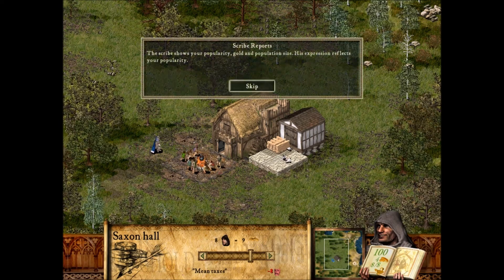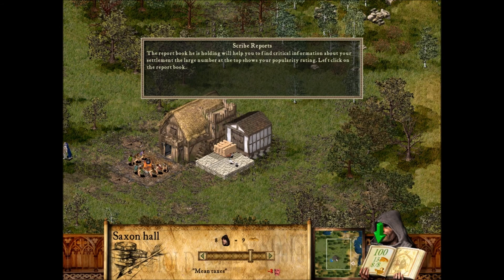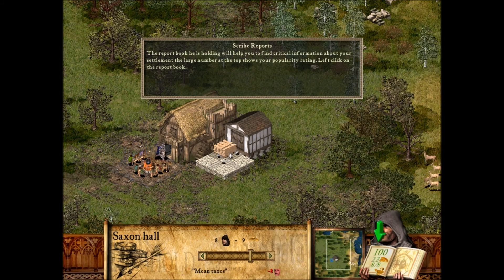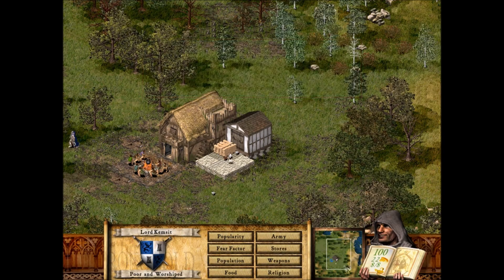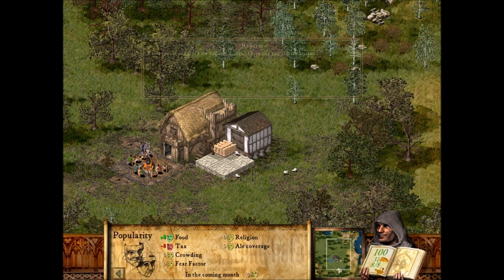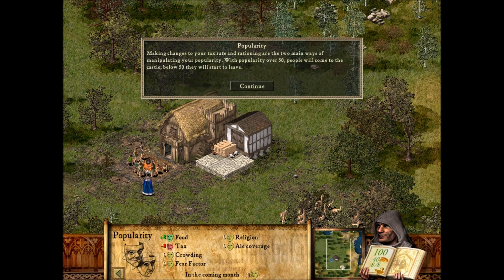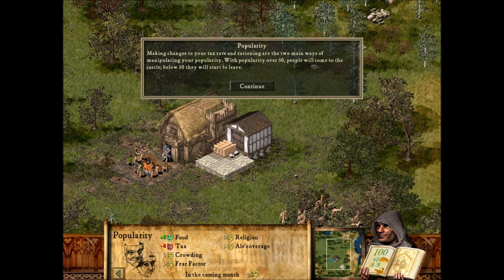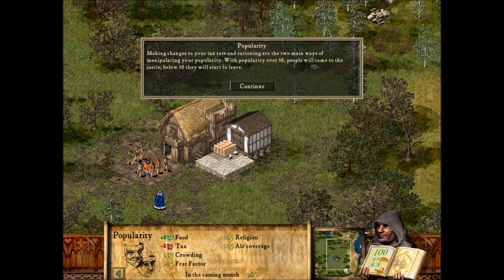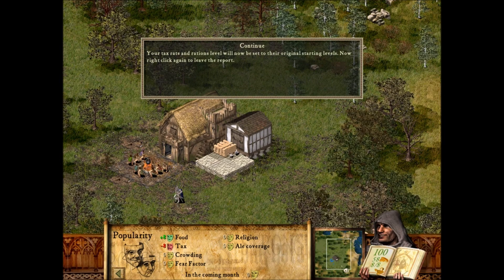The scribe shows your popularity, gold, and population size. His expression reflects your popularity. The report book he is holding will help you to find critical information about your settlement. The large number at the top shows your popularity rating. Left-click on the popularity button. Here you see the effects of your actions on castle popularity for the coming month. Making changes to your tax rate and rationing are the two main ways of manipulating your popularity. With popularity over 50, people will come to the castle. Below 50, they will start to leave. Your tax rate and ration level will now be reset to their original starting levels.